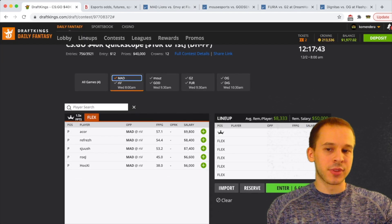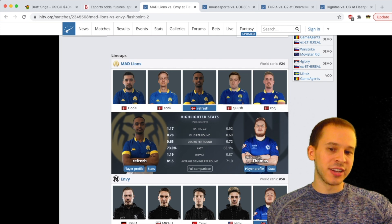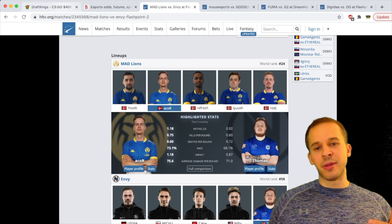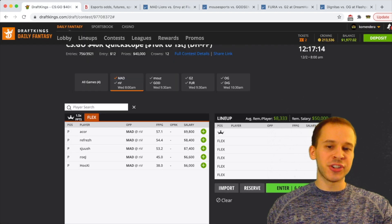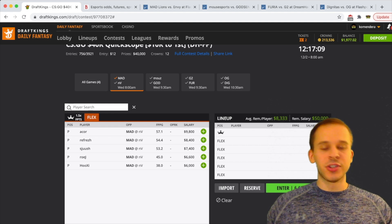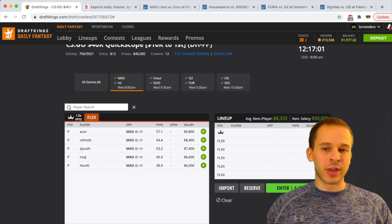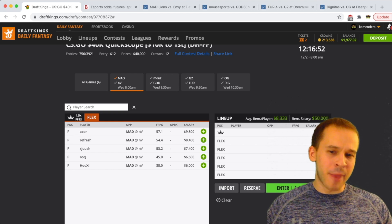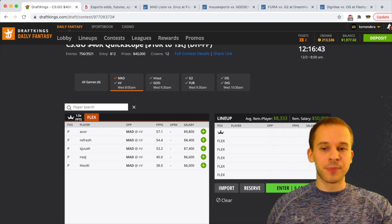So the two top players for Mad Lions are A-Core and Refrezh. Looking at pricing: A-Core is at $9,800 and Refrezh is at $8,400. Refrezh actually averages more kills per round while A-Core has slightly fewer deaths per round — they're about even in stats. But given the price difference, I'm going to favor Refrezh. That's how I dig deeper into hltv.org — I look at recent performance, take pricing into account, and find the best play. My top play on Mad Lions would be Refrezh — I prefer the discount over A-Core.